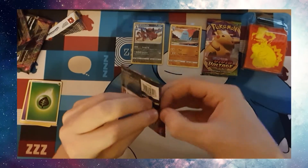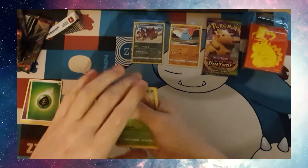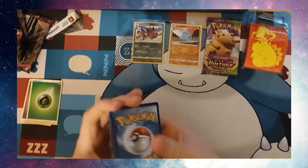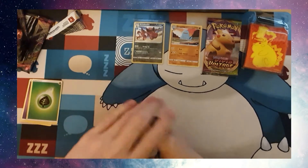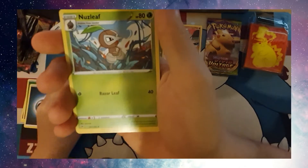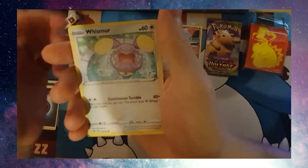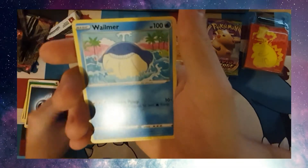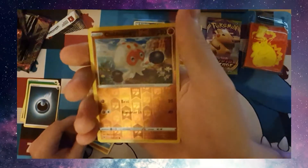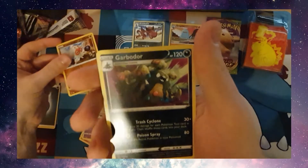Next pack — might be rattling through these quickly. Code card. Darkness Energy, Nessa, Nuzleaf, Wash Energy, Nincada, Whishmer, Drillber, Whalmer, Cottony — this seems like the exact same pack as the last one. Reverse Holo Clobberpus, and a Garbador. No luck so far.